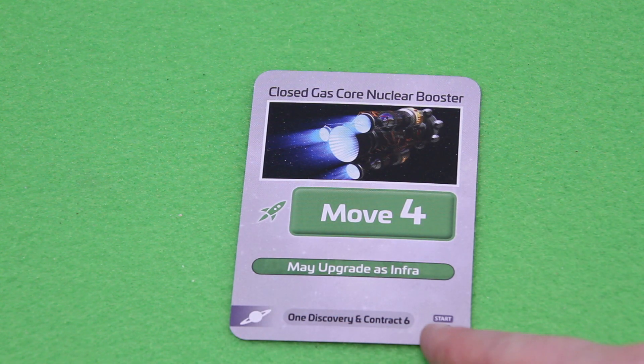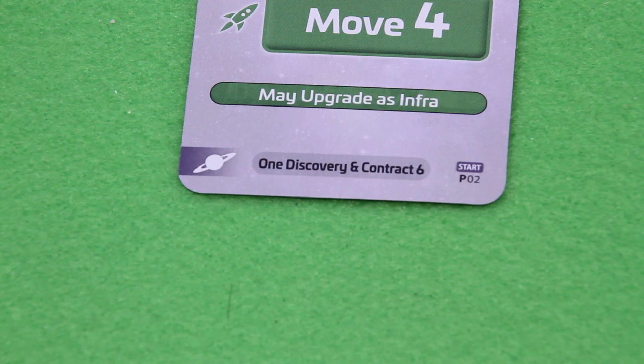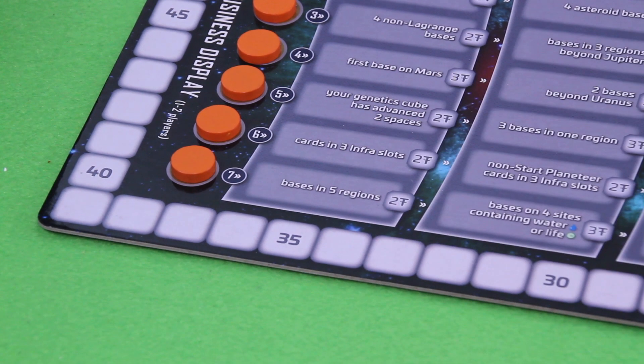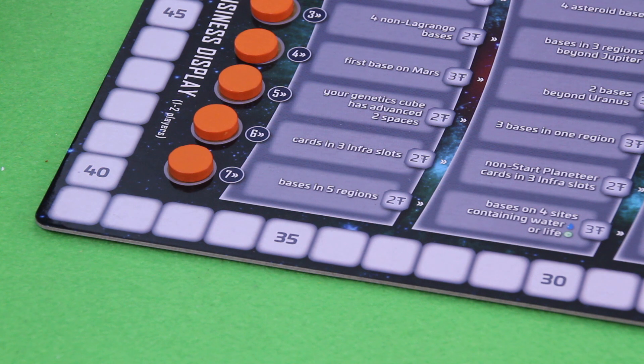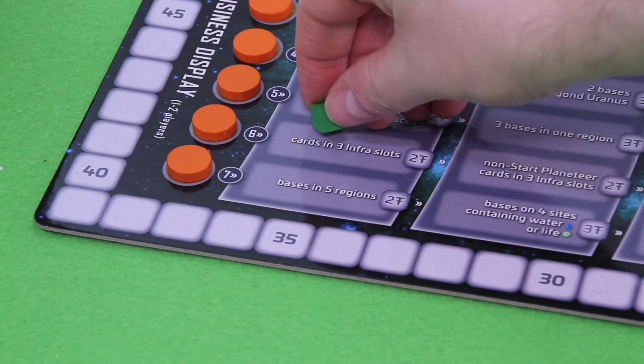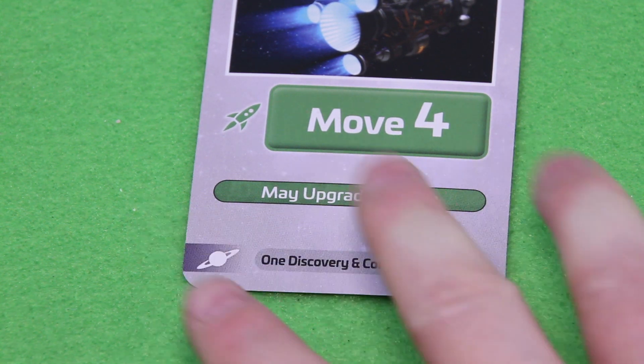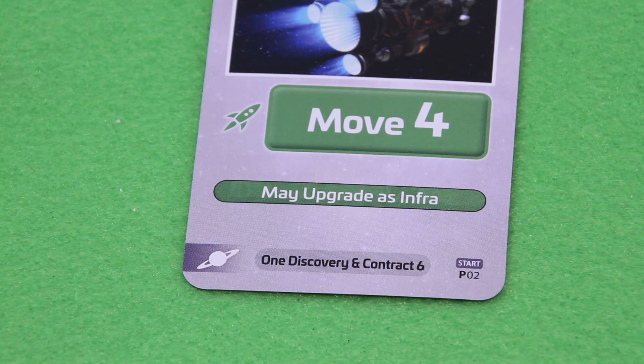The card is from the Planeteers era, but for the competition we only look at the AI text printed at the bottom. It says: one discovery and contract number six. We can't do a discovery since the competition has no teams out, so it will try to fulfill contract number six — 'three cards in infrastructure slots.' There's no cube there yet, so we place a competition team on contract six. Next time something happens to it, that contract is automatically fulfilled, scoring two profit.